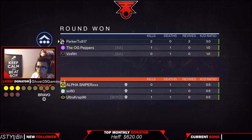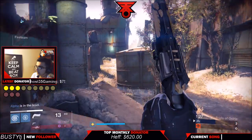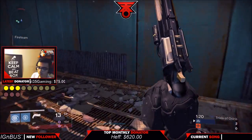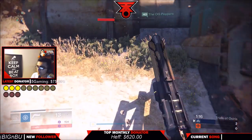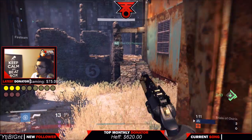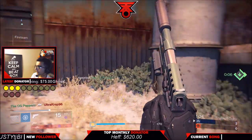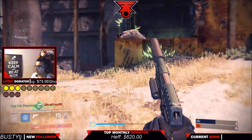Hand cannons are really meant for that mid-range game. If you have a hand cannon and your opponent has a pulse rifle and you're in close proximity, you will most likely win if you can land your shots compared to the person with a pulse rifle, even if that person is really good. You also always want to keep in mind the teamwork aspect — do not go off on your own and die. Remember, B is the focal point for every Trials of Osiris map, and you see we're at B right around that area.